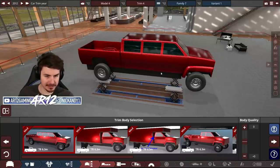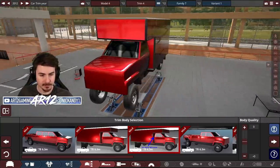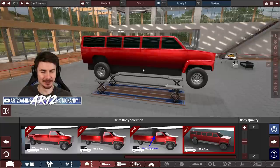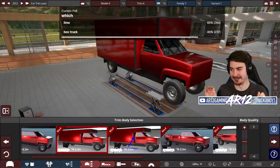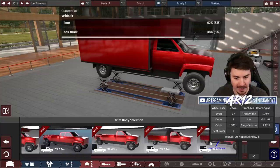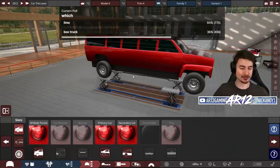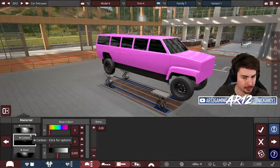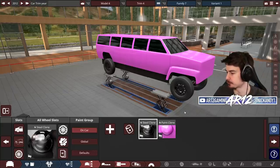We now have a couple of different box trucks we can actually choose — a regular pickup truck one, a proper box truck, this one that's apparently different, the people mover, and the limo. Twitch chat is in control of this build now and I do not like it. You guys can vote between the box truck version and the limo version. A lot of people are choosing the limo. When everybody on YouTube yells at me for making the ugliest car in the world, I'd just like to refer them to Twitch chat.